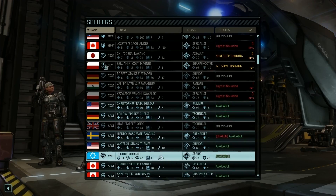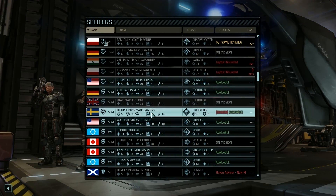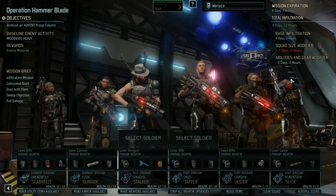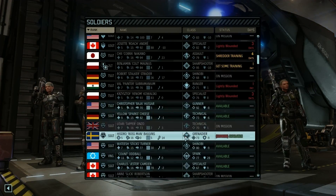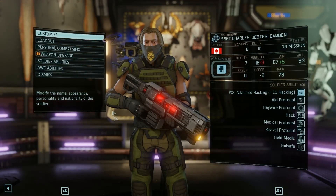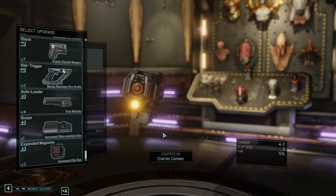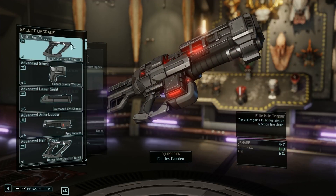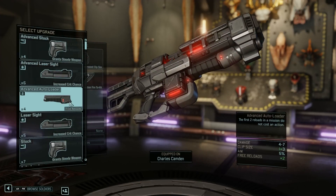Grenadier, Shinobi, Spark — put in a Spark. Specialist is definitely something we'd need, and a sharpshooter. Squad size — still four days 22 hours. Let's edit — oh shit, that was my specialist. Edit weapon upgrades — nothing on there so this is just a regular rifle. I'm going to put on an expanded magazine. Reaction fire to hit: plus 15 to reaction shots. That's something I use a lot. Advanced auto loader, laser sight — yes, that's fine.